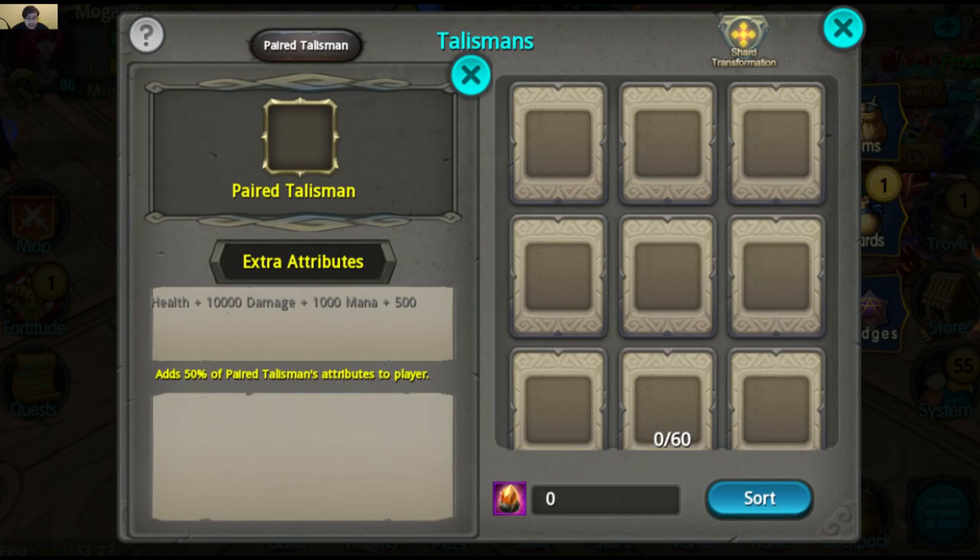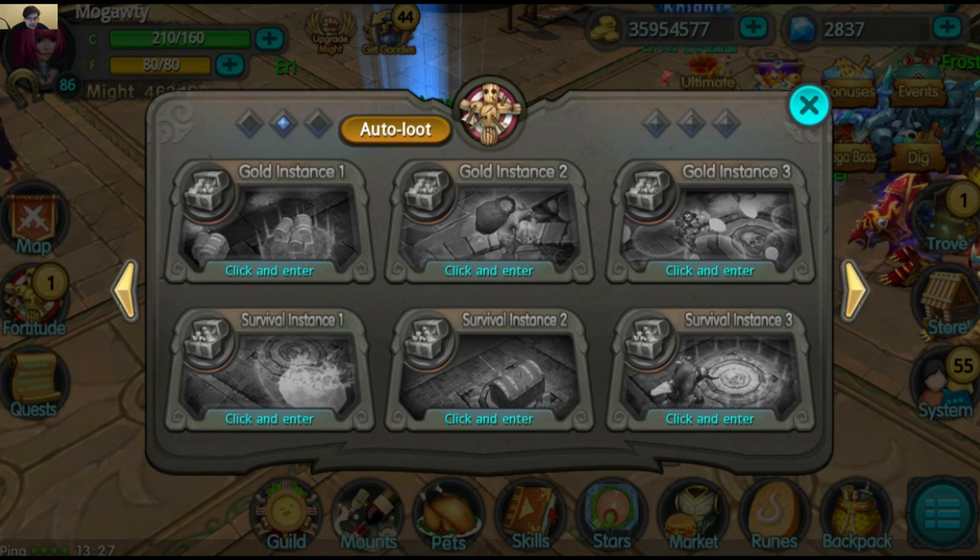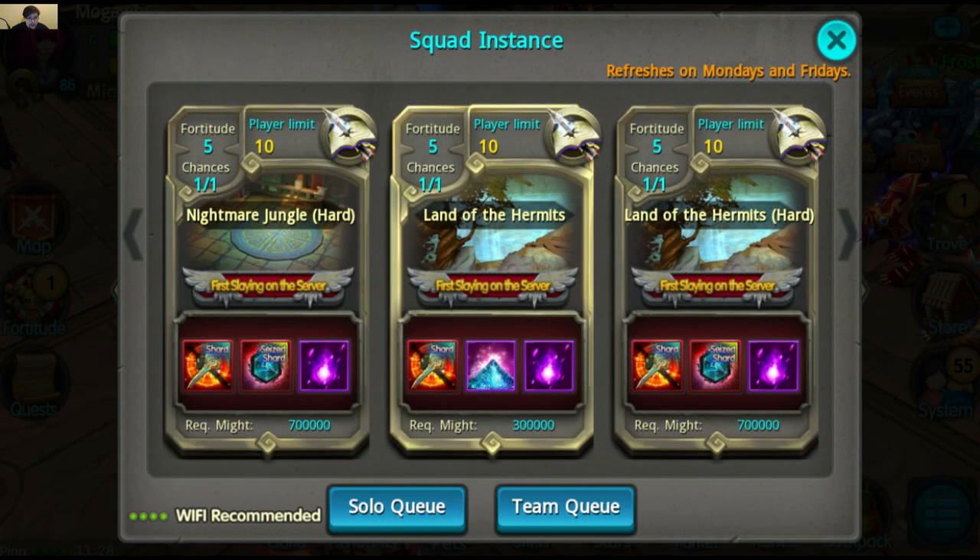They also added a paired talisman system, so you can have another talisman and get some extra attributes from it. They added a one-touch autoloot button to autoloot all the gold and survival instances, which I tried before I started recording and that was actually pretty cool. They had autoloot before, but you had to go to each individual one — so this speeds things up a bit. They also added a new team instance.